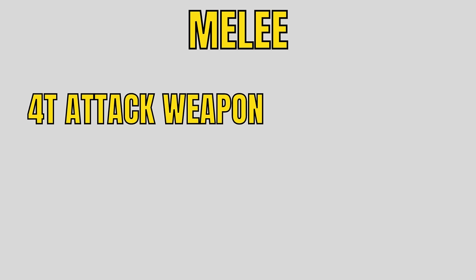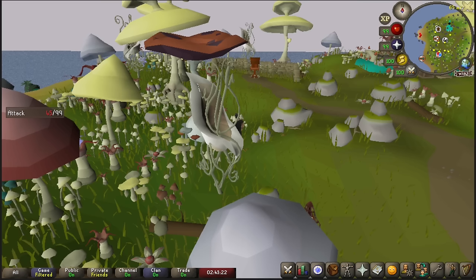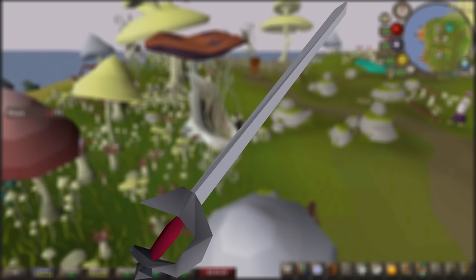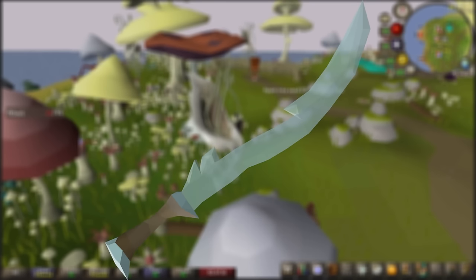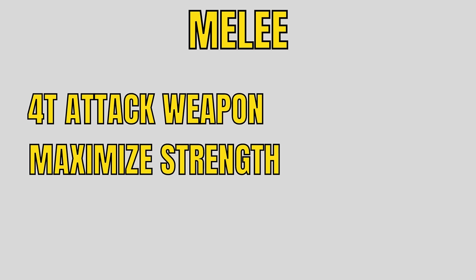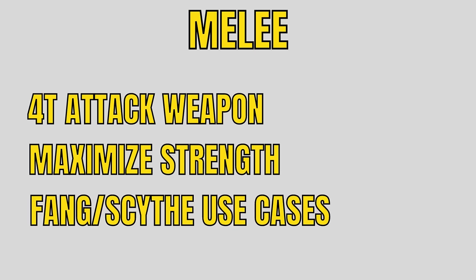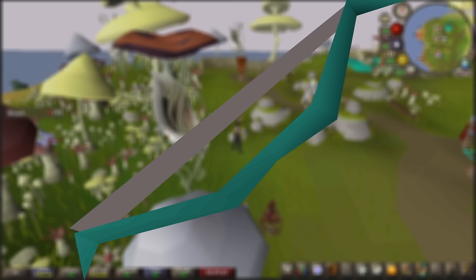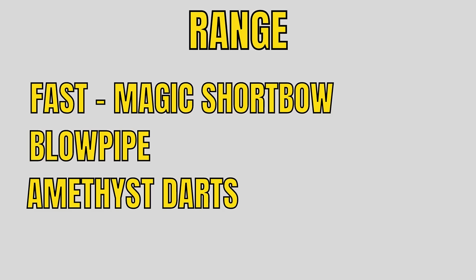For melee, you're going to want a 4-tick attack weapon. Depending on where you're at in your journey, that could be a Rune Scimitar, a Dragon Scimitar, an Abyssal Whip, or the Ghrazi Rapier. For the rest of your setup, you want to maximize your strength bonus to get those big hits. Later on, the Fang and the Scythe both have niche use cases. For range, you want a high DPS weapon that is fast, like a magic shortbow or the blowpipe. Amethyst darts are a great low-cost option for your blowpipe, and your cannon will give you passive experience as well.